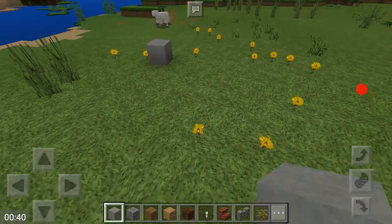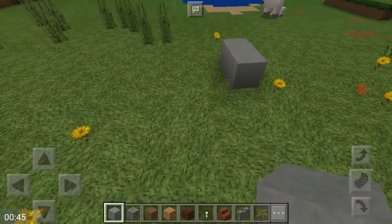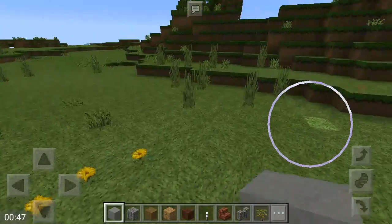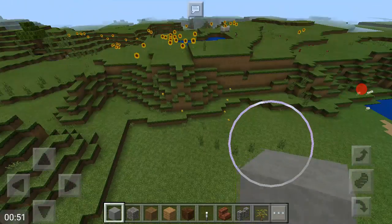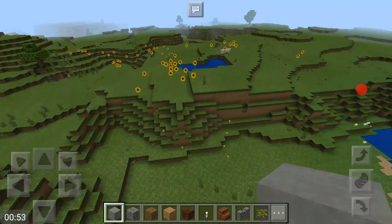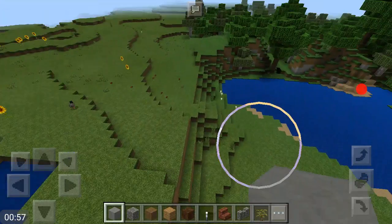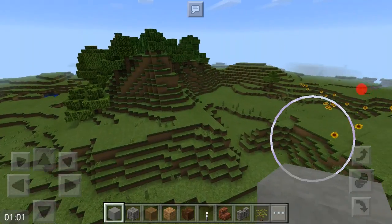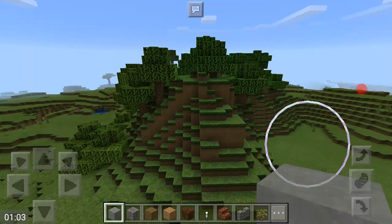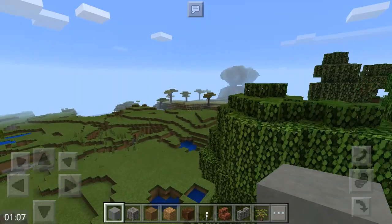So this is where I'm gonna — I think I'm gonna make a house right here. Let me check out this. Look at all that. Look at all this stuff. There's a lot of grass. Ooh, what's up here? A lot of trees.